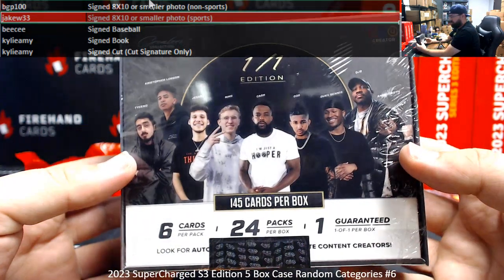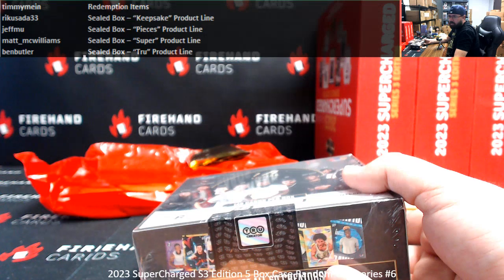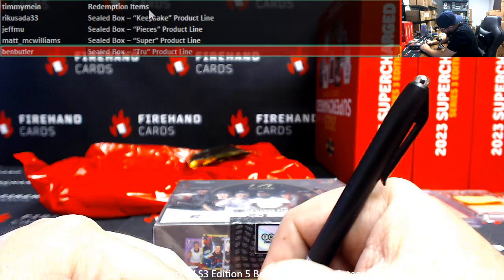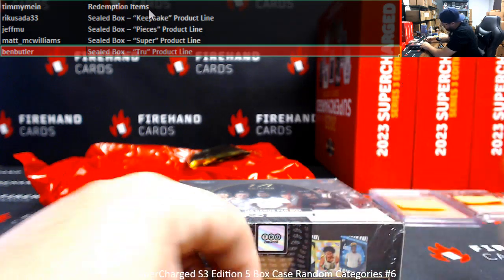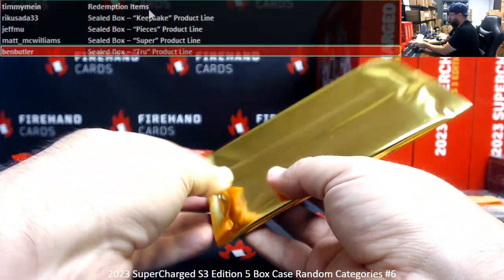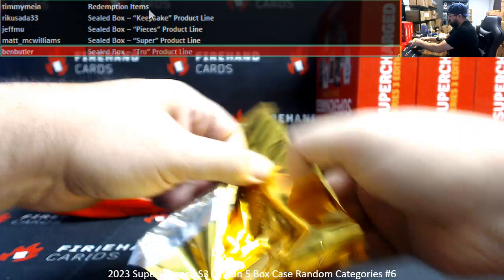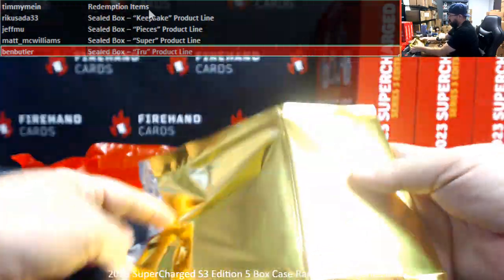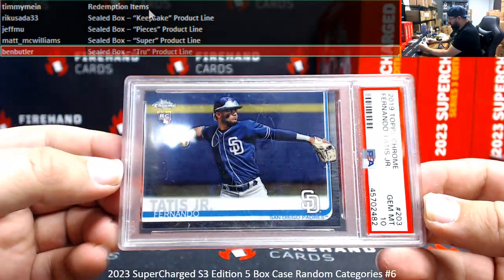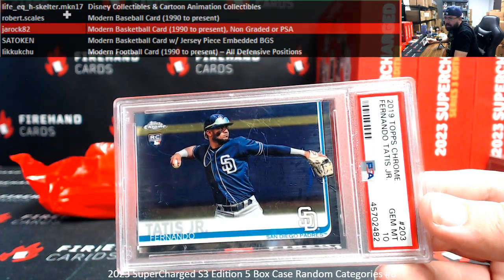We've got a True Creator Box — a sealed box, True Product Line — going to Ben Butler. Also, 2019 Topps Chrome PSA 10 for Tatis Junior Rookie. Modern Baseball 90 to present — that goes to Robert Scales.